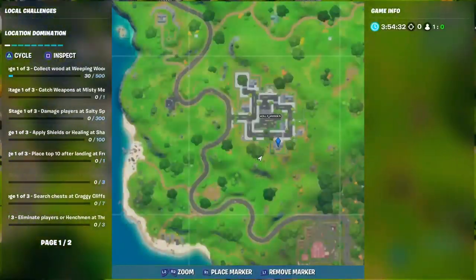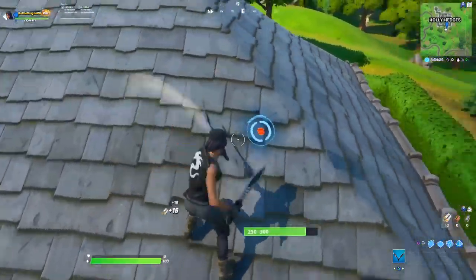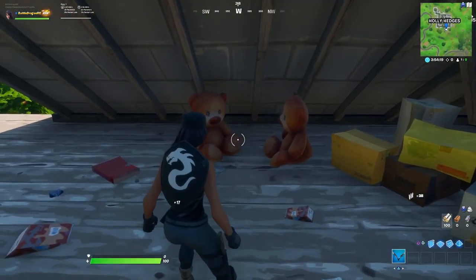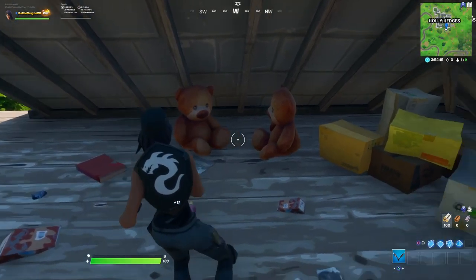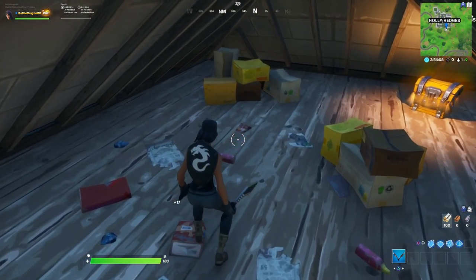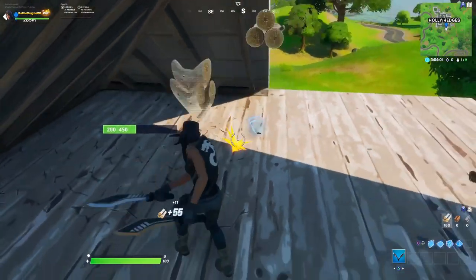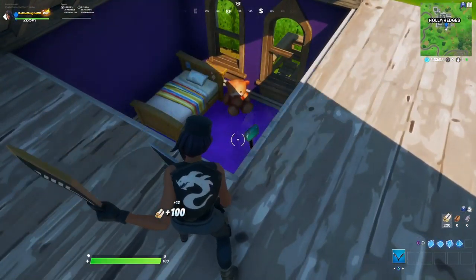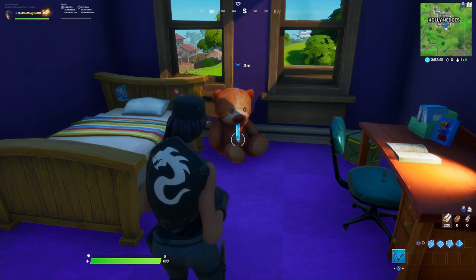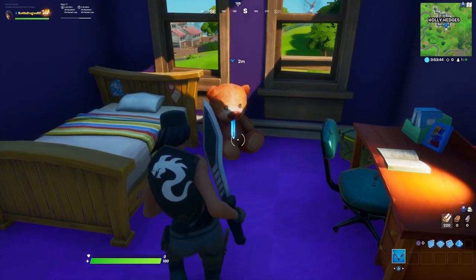We're going to the big gray house and find three more at this location, making five in total. After you break the roof, make a little left and there will be two teddy bears just chilling, talking to each other — two for one price. Be careful if you're coming from under; if you hear a chest, break the ceiling away from it. Then turn around, break the roof on the corner, and you'll find another teddy bear chilling in their room next to the bed. Destroy it and move on to the next house.